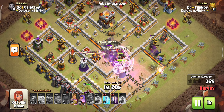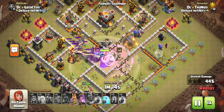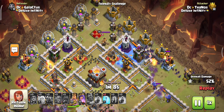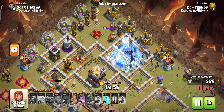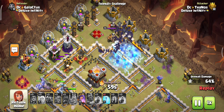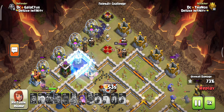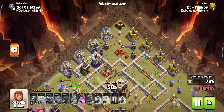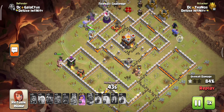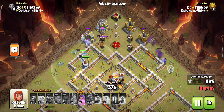We are pushing our kill squad back to back with the rage spell, and the healers are working very well here. It grabs all of the bottom of the base. Now we are concentrating on the top of the base using our freeze spells — it is very easy to clear out because we only have two wizard towers remaining. We have three freeze spells, and we use them back to back to kill all of the defenses at the top edge. The base is totally destroyed — no defenses are still alive.